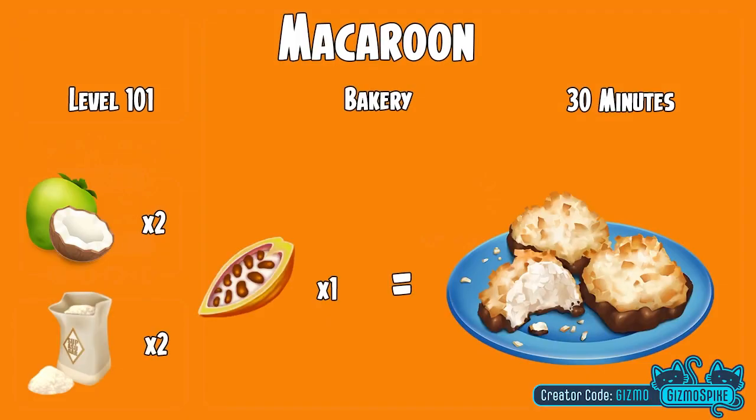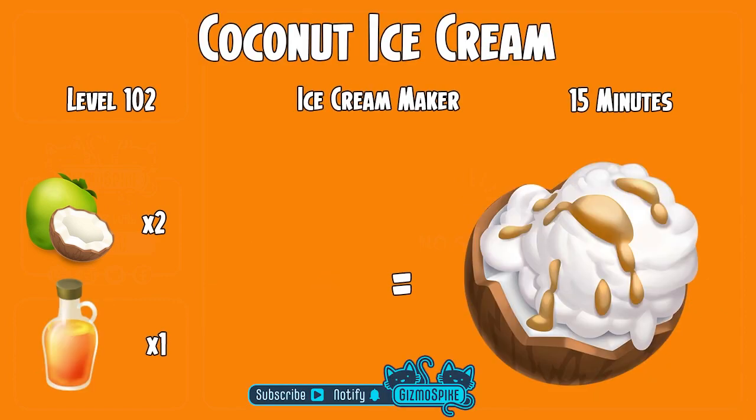First up we have macaroons. Macaroons will unlock at level 101, are going to be made over in the bakery, and take 30 minutes to produce. You will need two coconuts, two sugar, and one cacao to make macaroons. Next up we have coconut ice cream. Coconut ice cream will unlock at level 102, be made over in the ice cream maker, and will take 15 minutes. You will need two coconuts and one syrup to make the coconut ice cream.